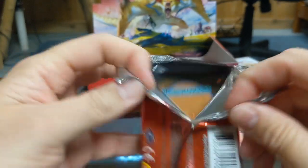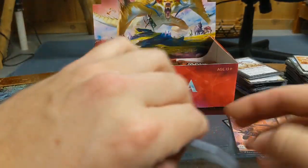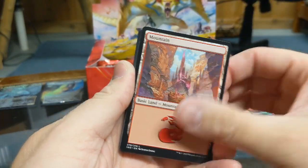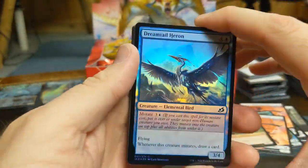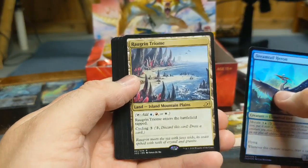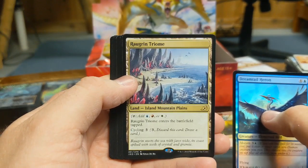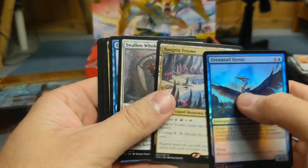My fiancée is not into this like your girlfriend is, so I get all the openings to myself — but it would be kind of cool to have somebody at home to play with. Token creature Dinosaur Haste 1-1, Basic Swamp, pretty holographic Dreamtail Heron. Rare land — these are expensive. Tap, add any of three colors — this is like a twenty-dollar rare if I remember correctly. Rogran Triome! Yes, yes, yes, yes — this is going in my land section.